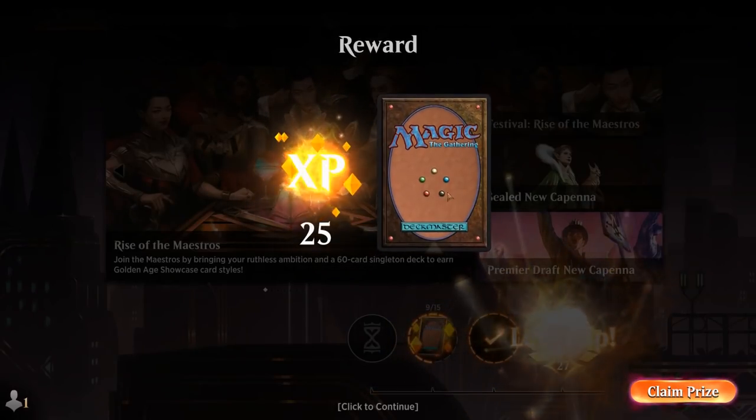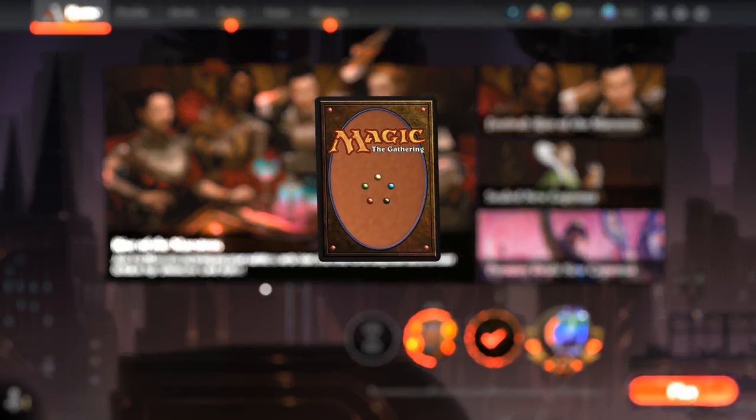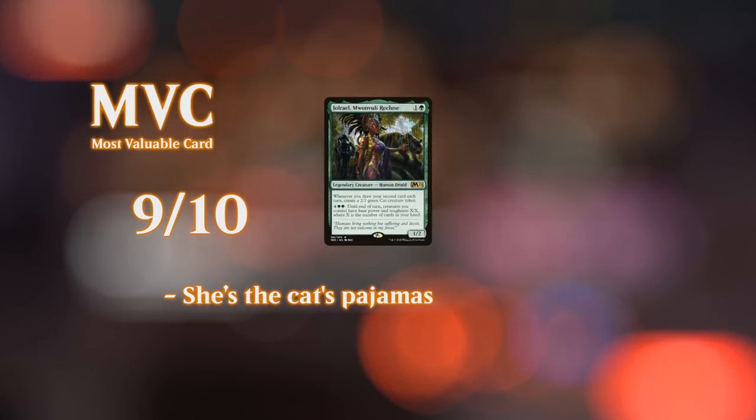Very satisfying getting to see two of these Coastal Piracy effects in play at the same time — kind of the epitome of the Rigo deck: cheap creatures, lots of card draw, and eventually finding some interaction to stabilize on the board and take over. Very fun deck if you're into this kind of strategy, so highly recommend it. Thanks for watching, hope you enjoyed, and as always have a nice day.